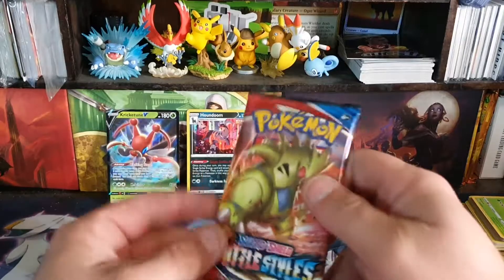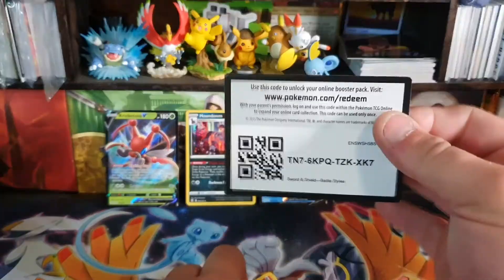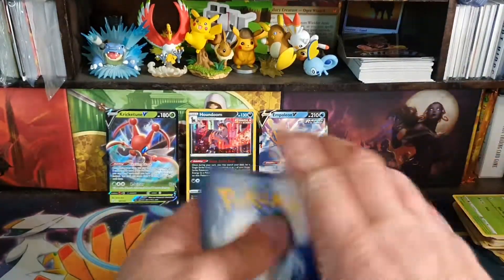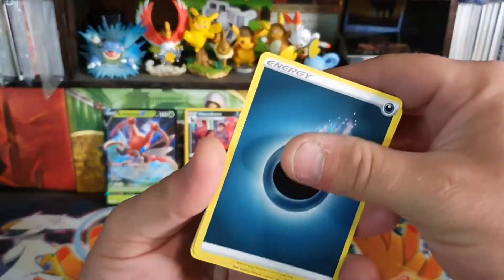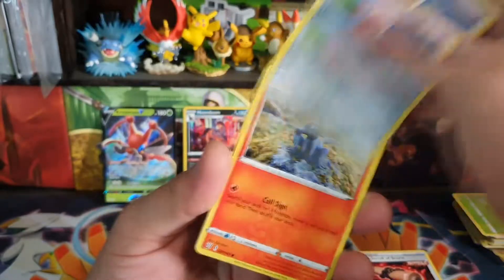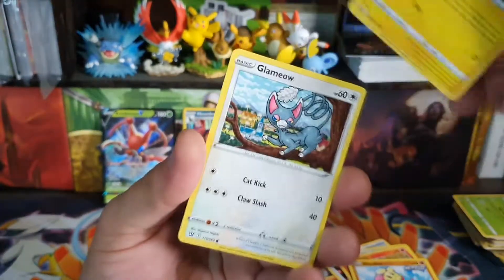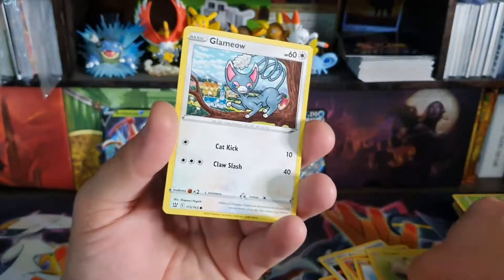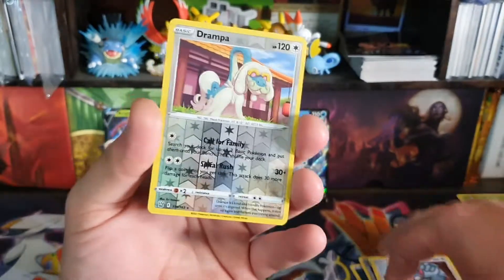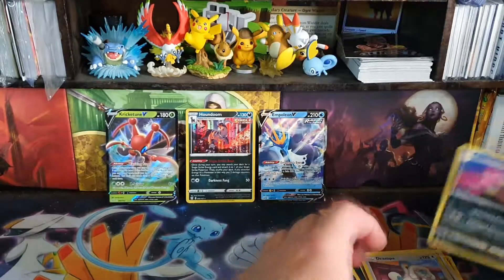We have two packs left — the Tyranitar packs. Hopefully these are the saving grace. And apparently there are people that just farm those packs — if you're one of those people, at least leave a like for me. Pack seven: Scroll of Scorn, Bisharp, Sliggoo — Sliggoo's another card they pump out — Minccino, Yamper. I thought it just had a Pokéball on its tongue. Clauncher, and then we have a Drampa — it's been a while since we've seen Drampa, pretty cool looking Pokémon. Galarian Slowbro, just straight up getting his arm chewed.